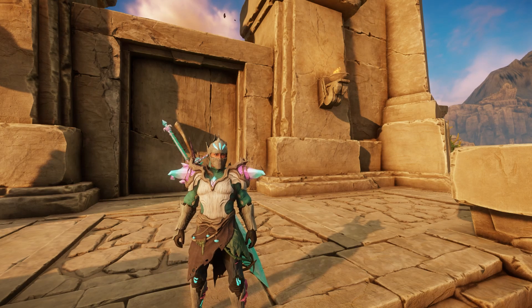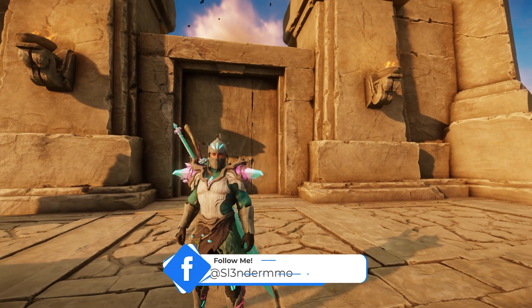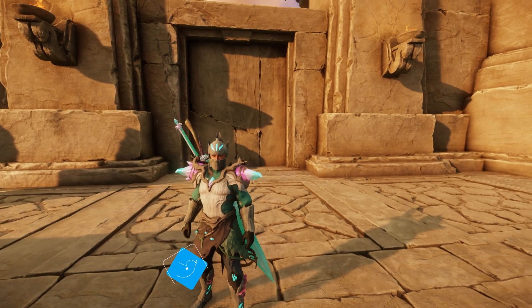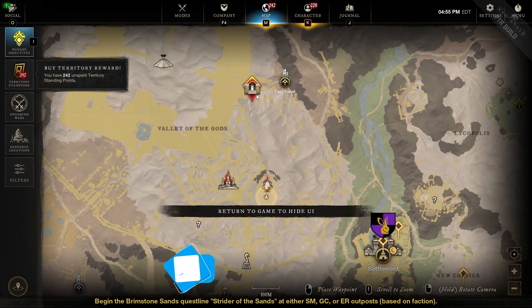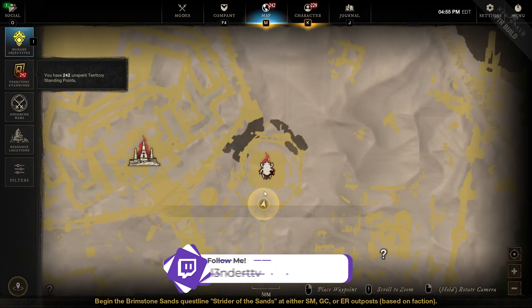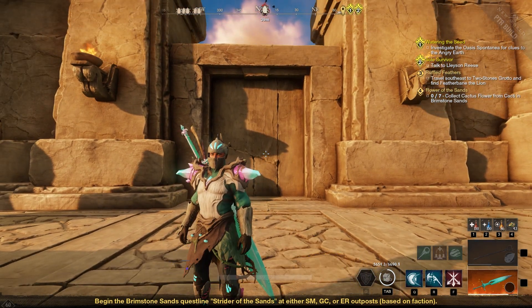Hey, what's going on everybody, Lender here again on the PTR. Gonna give you guys a sneak peek at this new arena — it's called Solarium Kepri. It's in the middle of the desert in Brimstone Sands, directly south of the Ennead. This is a different kind of arena; we've never seen anything like this before.